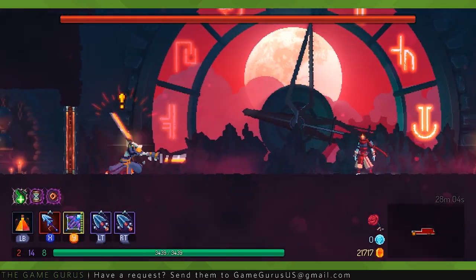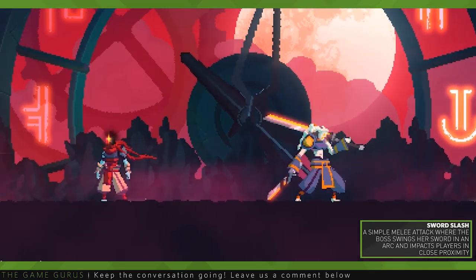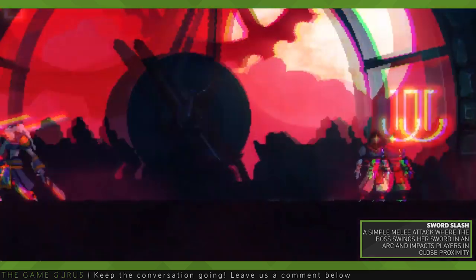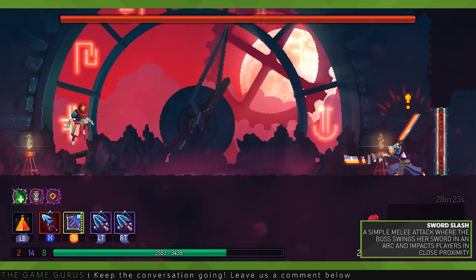Starting in Phase 1 gives you an easy introduction to the boss's main abilities. The first main ability is a simple sword slash. The boss will close the distance gap between you and her and perform a simple melee attack. Players caught in range will take a healthy chunk of damage. Players will want to roll through or away from the boss to avoid taking damage.